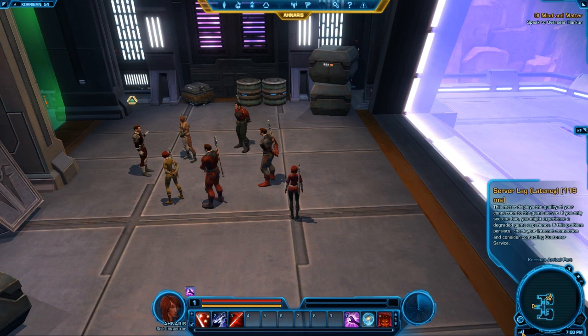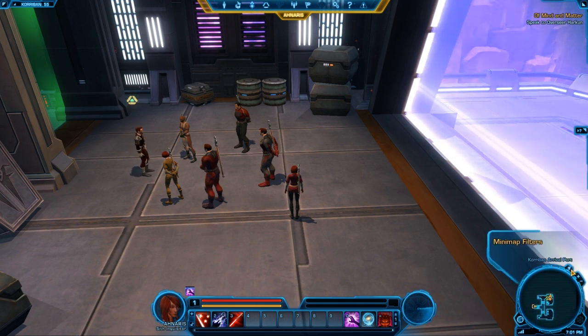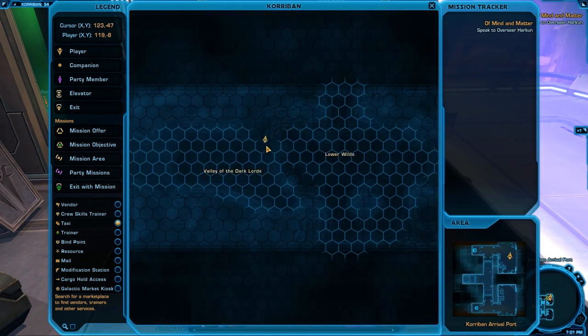You have the server lag indicator, the time, PvP which becomes active when you reach level 10, zoom in and out on the mini-map, mini-map filters, and you can open the world map. This is actually fairly informative — by default the world map doesn't show up on screen, but you just simply click it and boom, you are looking at everything. You can see what is unexplored and over here is the legend with different mission keys: mission area, party mission, exit, mission offer, and mission objective — basically like the exclamation point and question mark you're used to in WoW.